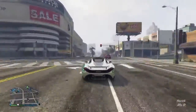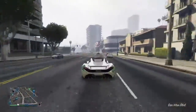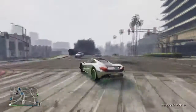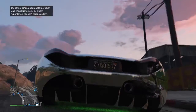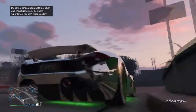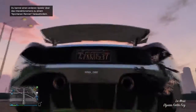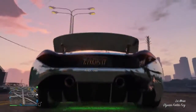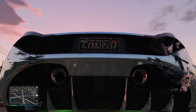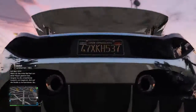Als besonderes Feature hat dieses Fahrzeug hinten einen Spoiler, der sich selbst ein- und ausfahren kann. Wenn ihr schnell fahrt, fährt der Spoiler automatisch aus; wenn ihr langsam fahrt oder anhält, fährt er wieder ein. Dieses Feature hat kein anderes Auto. Von daher kriegt dieses Auto eine klare Kaufempfehlung von mir – der einzige Nachteil ist der sehr hohe Preis von 2,2 Millionen Dollar.